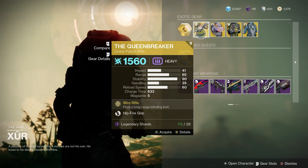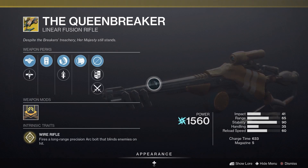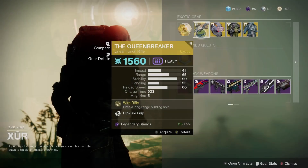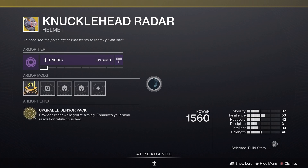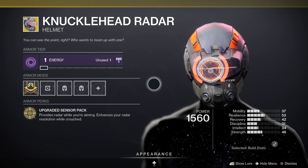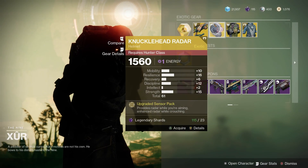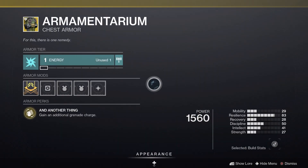Back to what Xur is selling for the week — let's check it out in a little more detail. The Queenbreaker comes with the intrinsic trait Wire Rifle, which fires a long-range precision arc bolt that blinds enemies. The Knucklehead Radar for Hunters provides radar when you're aiming and enhances your radar resolution while crouched. This one has a 61 roll overall, versus a 67 roll for the Titans.